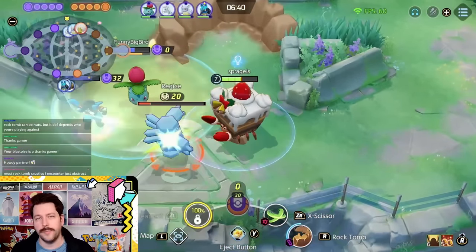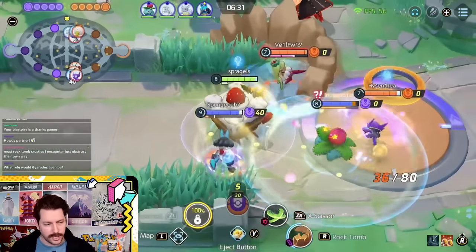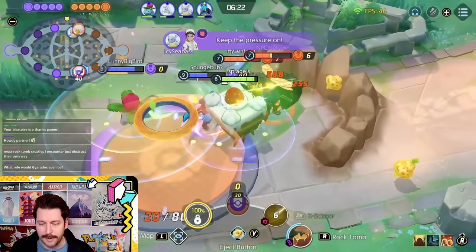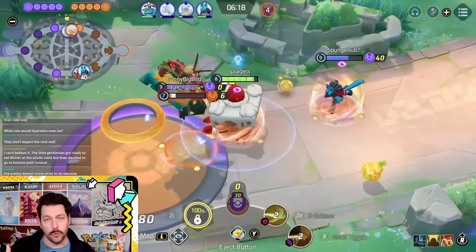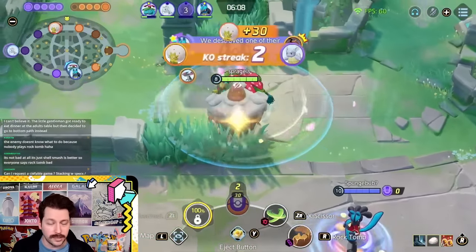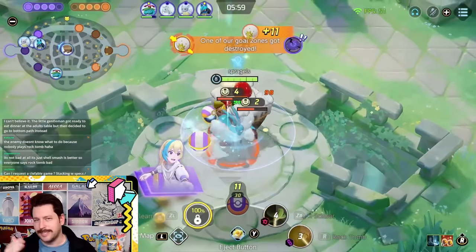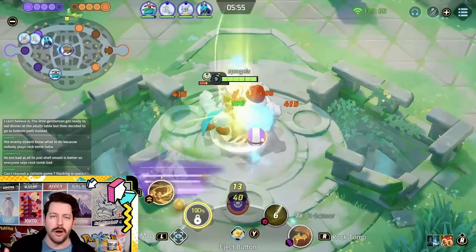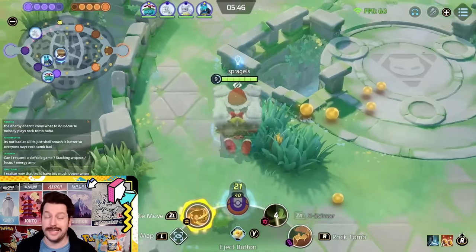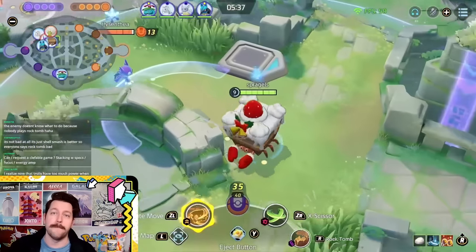Your build is going to be Rock Tomb and X-Scissor. Your job is not necessarily to KO all the enemy Pokemon — it's to set up massive plays for your team. Most defenders, that is your job: setting up huge plays to win all the big fights, and Crustle does that really well. Rock Tomb slows opponents at range and traps them. If you hit them with X-Scissor, you push them. If you push them into a wall — including your own Rock Tomb — you stun them for a long time. Crustle is just a setup machine, one of the best defenders in the game right now.